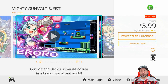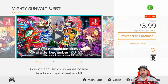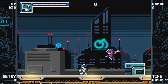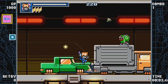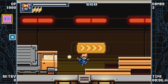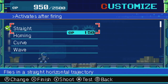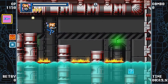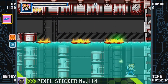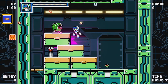Next, Mighty Gunvolt Burst came very close to being pick of the week — it's 60% off dropping to only $3.99. As a huge Mega Man fan, few games have copied that gameplay style as well as Mighty Gunvolt Burst. It's crazy that these are the same characters that struggled in Mighty Number 9, but in this retro-styled run-and-gun platformer they really shine. There's also a free downloadable demo — trust me, at $3.99 this is an amazing pickup.